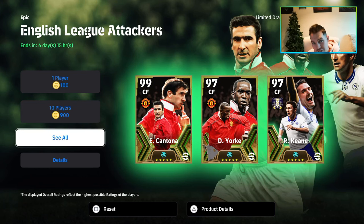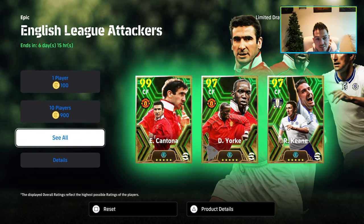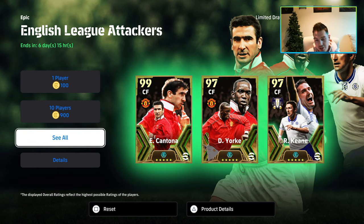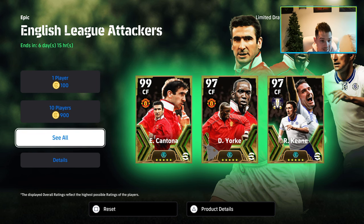What's the crack lads? Welcome back to the channel. English League Attackers — Cantona, York, Keane. This is a tough one for me because as a United fan, I do really want Cantona. But we're going to get into it, going to get into a couple of talking points, going to show you an ideal build and then we're going to be live streaming in a little bit.